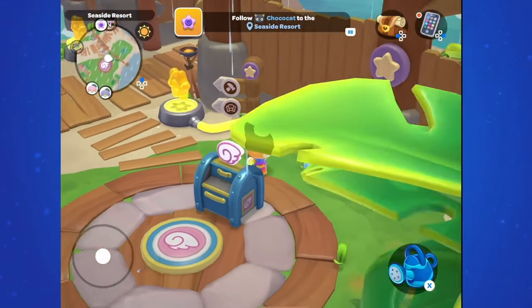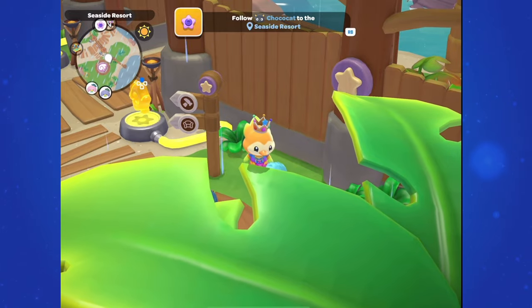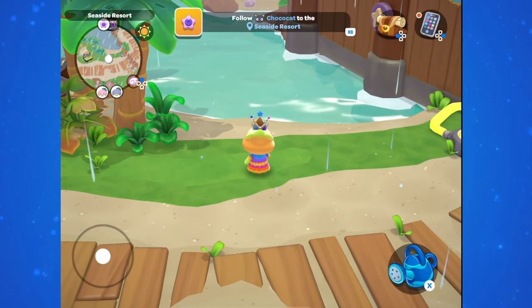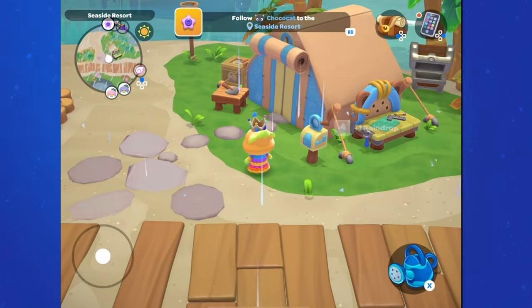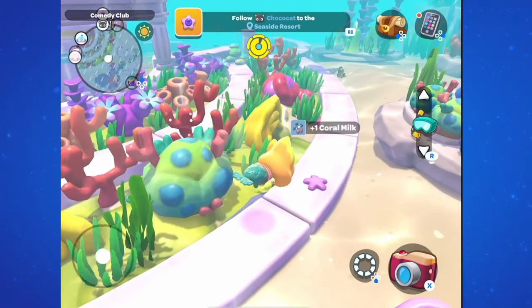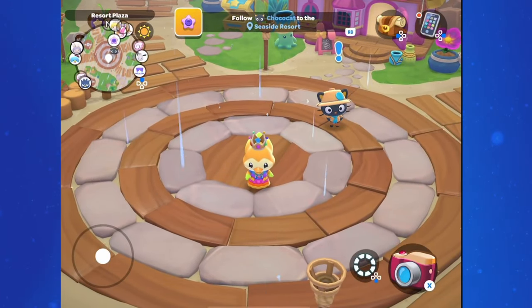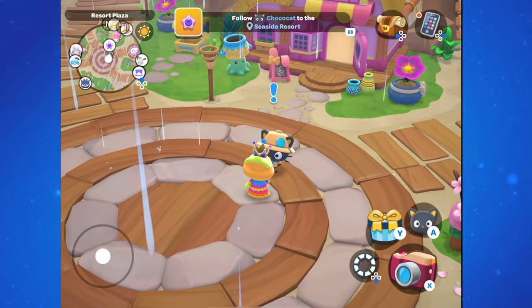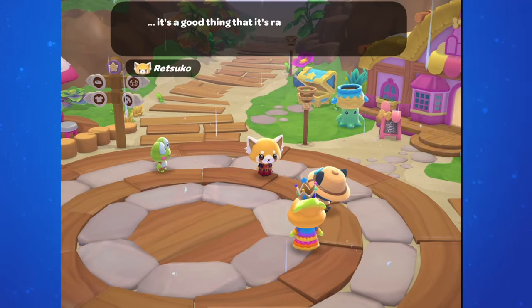Head over to Seaside Resort. You'll see blue flowers that you can water in the rain — each time you water one, a new raindrop will pop up. If ChocoCat got stuck underwater, just go find him; as long as you're inside his range, he will teleport back to the plaza. You might want to wait a few minutes and play in the rain before talking to ChocoCat, because after I talked to him the rain disappeared. Go around, find more of those blue flowers in Seaside Resort, water them, collect the raindrops, and then go talk to ChocoCat.